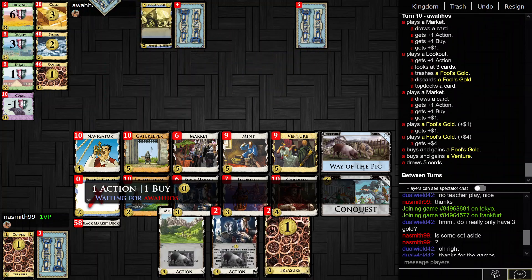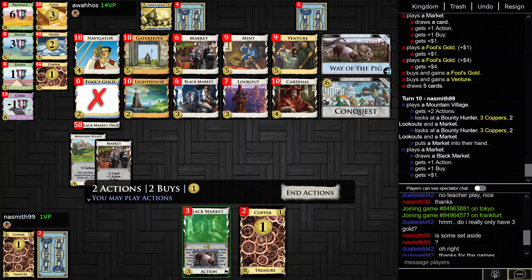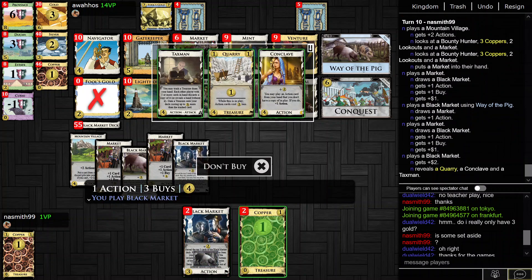I think Conquest is really the way to go. I don't get playing this Lookout here — I'm not sure exactly what their deck contents looked like, but it just seems like at this point, for my opponent, you'd rather be taking the Lookout.